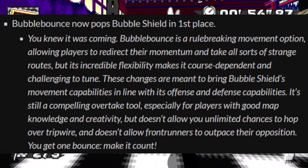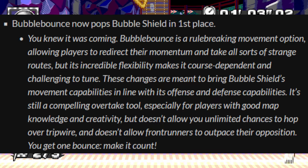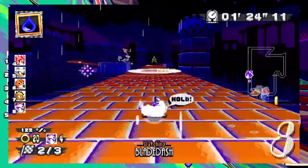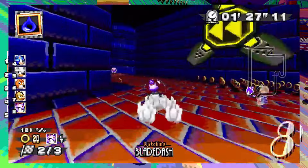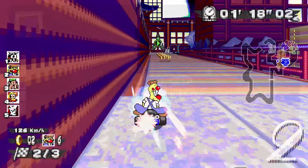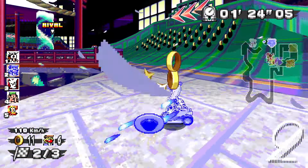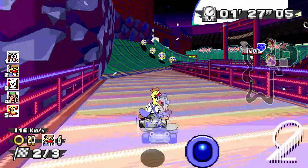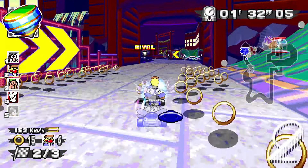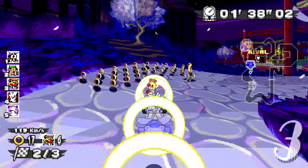Bubble Bounce now pops the bubble shield in first place. There was a very famous tweet going around showing the bubble shield being used to infinitely b-hop around with overall improved handling and acceleration — it was a skillful endeavor you definitely had to practice, and it was also character dependent. I find it amazing that Bubble Bounce is still in the game; I was totally expecting it to be completely removed. They instead made it pop only in first place, so you can still use it as a catch-up tool. Card Crew, thank you so much for going this approach — two heavy thumbs up.